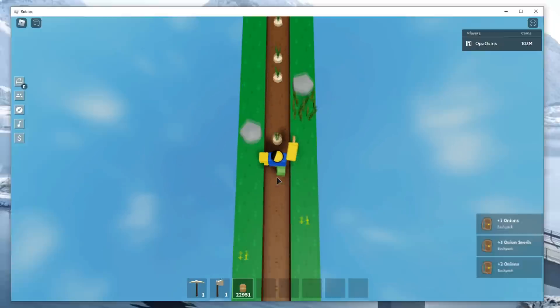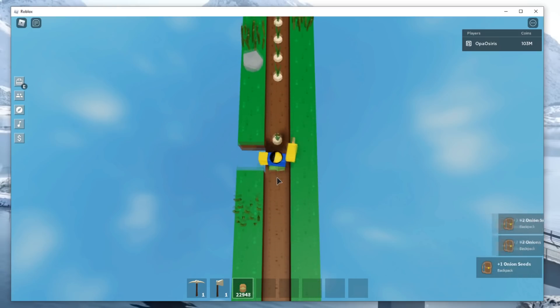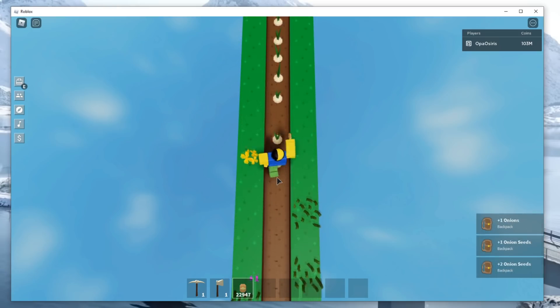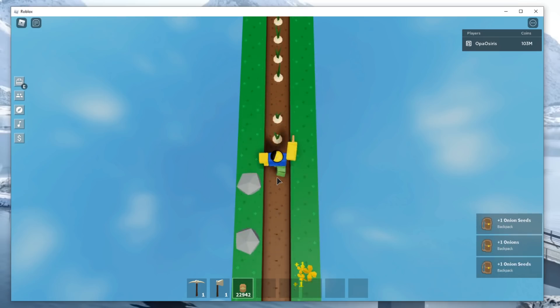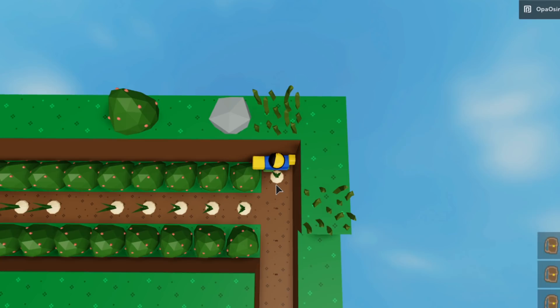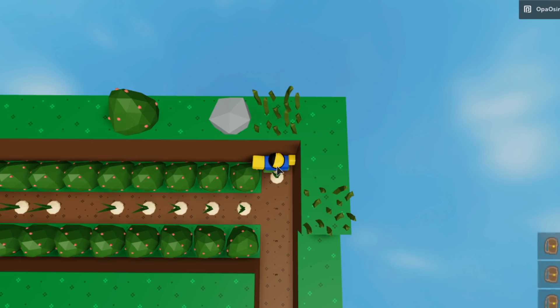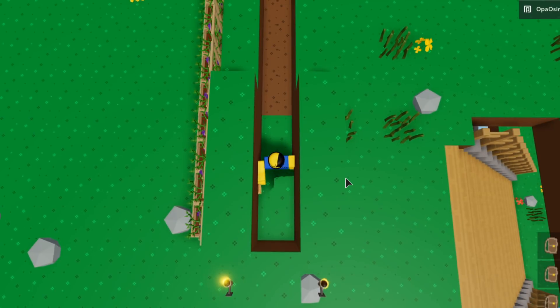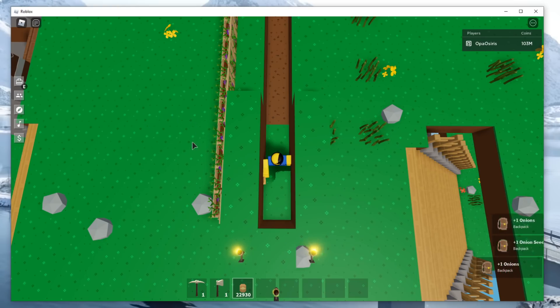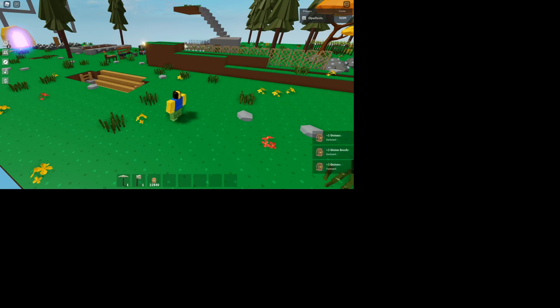That's how you create this auto farm — it's really not that hard if you follow the steps. Once you reach the end of the line, disable your auto hotkey clicker and auto clicker, walk over, jump off, and you're back at the start. Stop recording the macro there, let it run constantly, and it will keep repeating the same process.